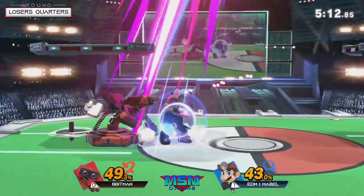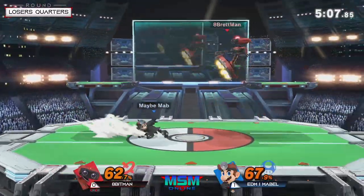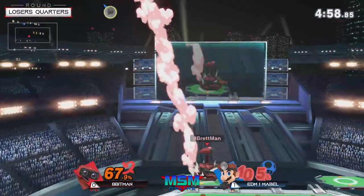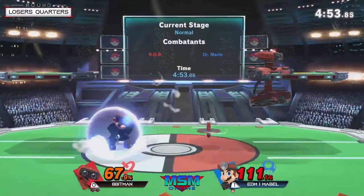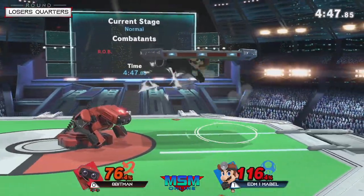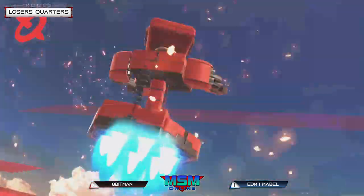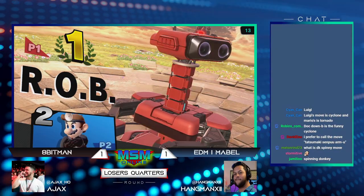Because ROB's buttons are slow — we've seen how well Mabel can use those buttons, but that doesn't make them any faster. When you're forced to be the one to initiate, all of a sudden you have all the time in the world to punish. The punish game is immaculate, especially with the gyro. Right now covering all the landing options as well, and Dr. Mario actually has some pretty solid buttons up close — it's just that run speed is so abysmal. You stand at center stage and wait for Mabel to press a button, because at that point you're at 76 percent and Mabel's at KO percent.